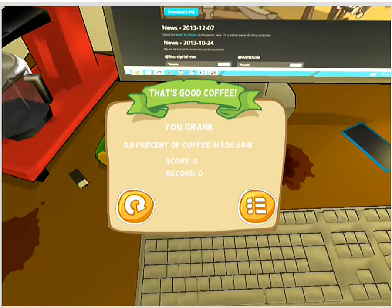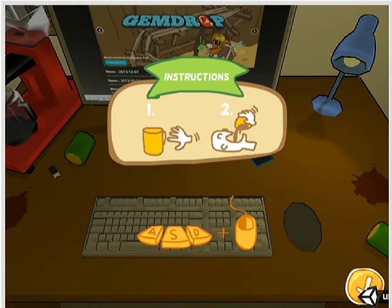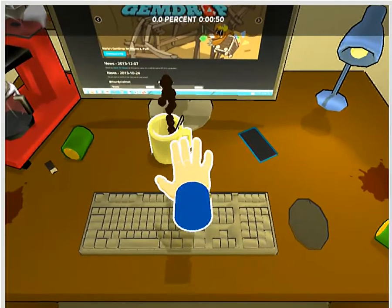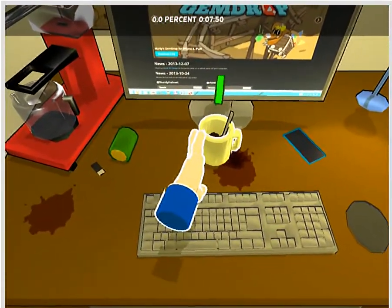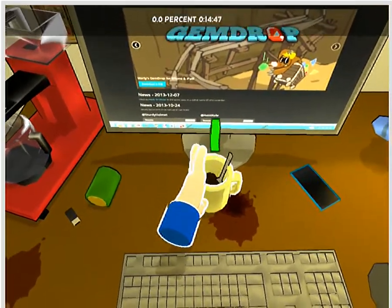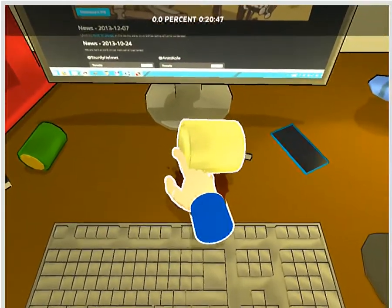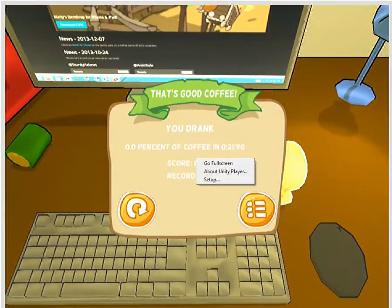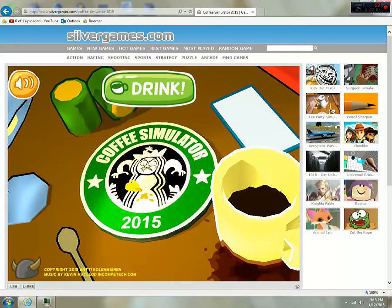Oh, did you crash on me? Come on, don't crash on me. Let's figure out this coffee simulator — A, S, D plus right mouse click. Maybe I have to do all three of them. Let's see... there you go, up there. Now A and right mouse doesn't do anything. Don't dump it out — I dumped it out again! Really? That's good coffee? I just dumped it all out over the place.